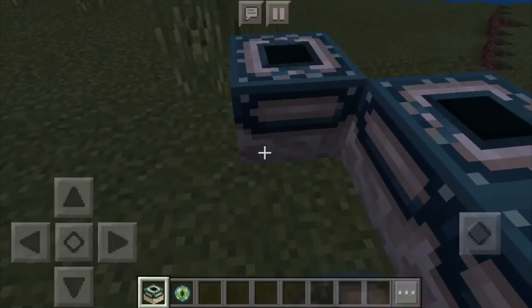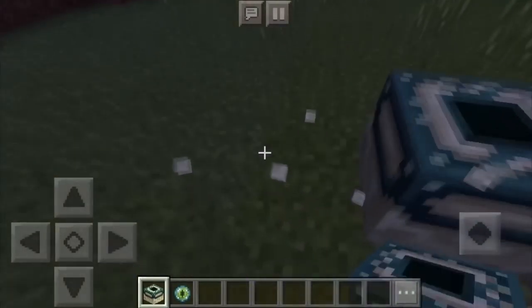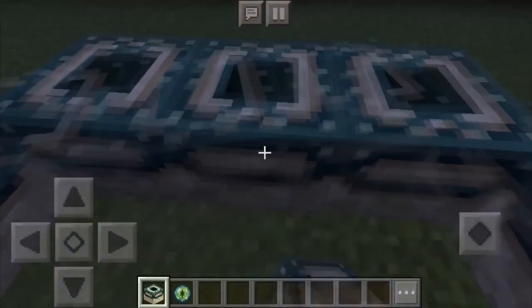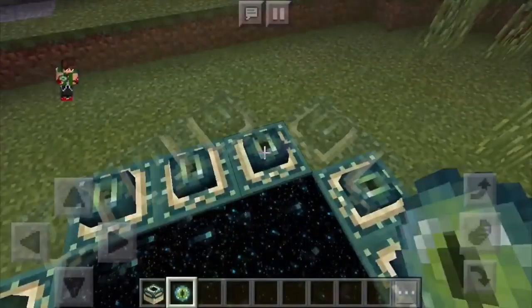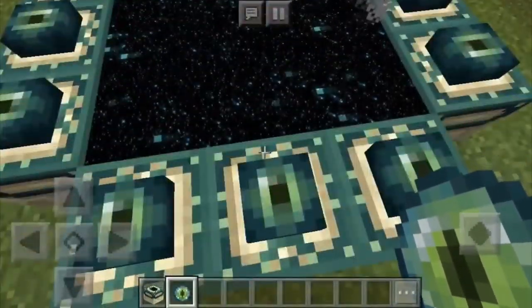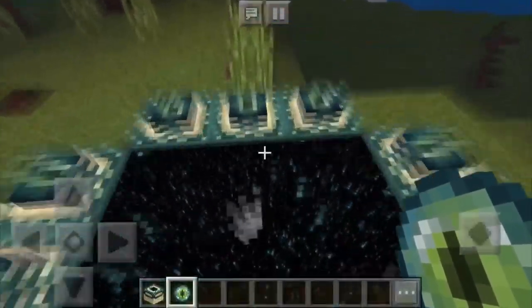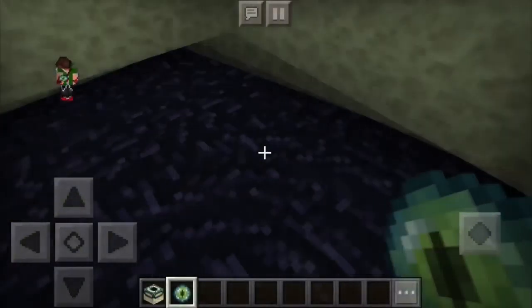I am aware that a bunch of you guys are unaware of how to draw this end portal in Minecraft Pocket Edition and how to enter it. So just plug that one in and plug that one in, and we have ourselves the end portal. We can just enter it by jumping right into it — it's building terrain right now.